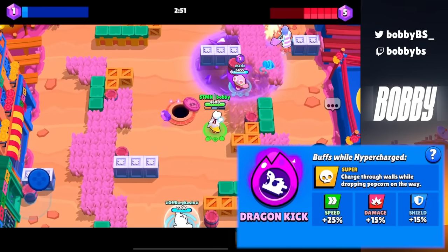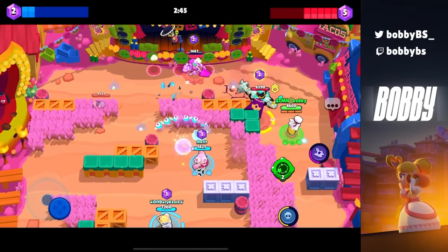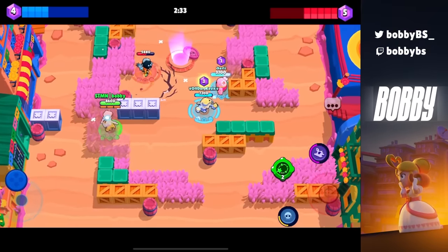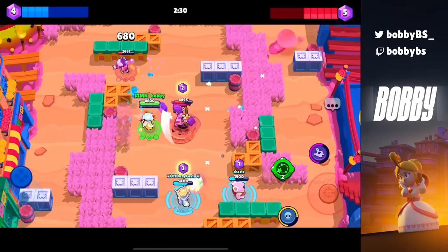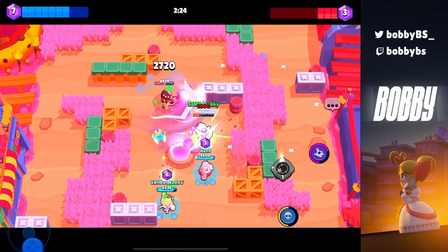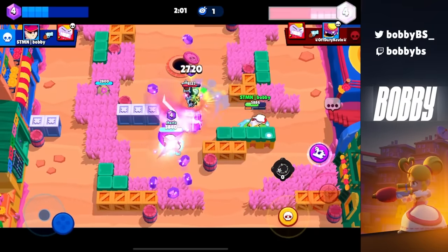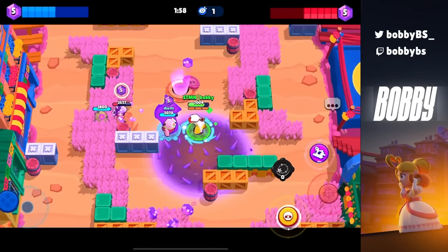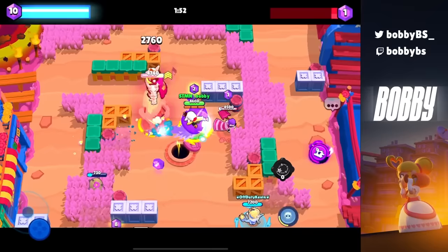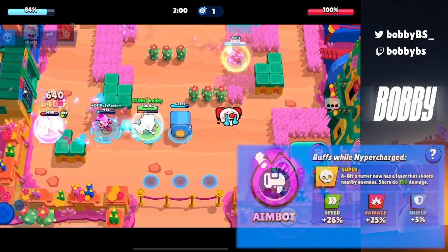Coming in at number 23 we have Fang's Dragon Kick. It goes through walls and leaves a trail of popcorn along the way. One of Fang's weaknesses is that he can't shoot through walls, so the fact that you can super through any wall — even indestructible walls — is kind of ridiculous. About a year to a year and a half ago, Fang had the best hypercharge in the entire game. It's still a dangerous hypercharge; it can be an instant team wipe at any point with no counterplay unless you have a stun.